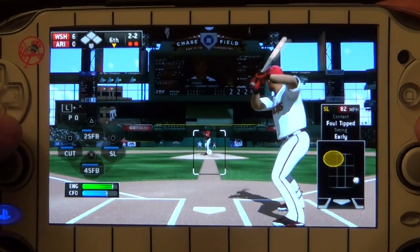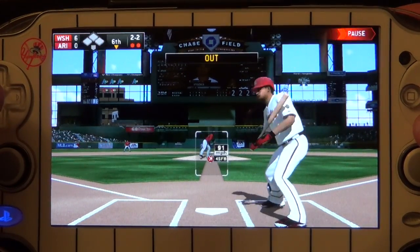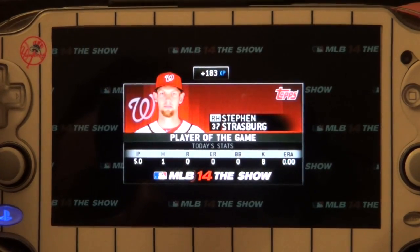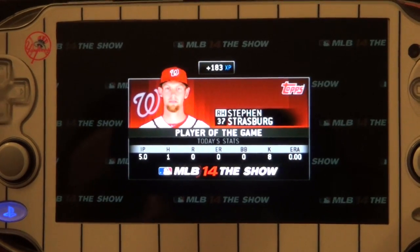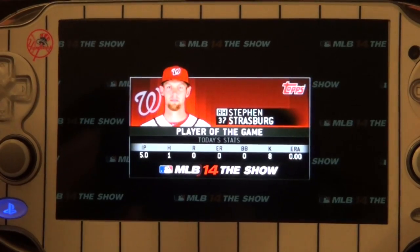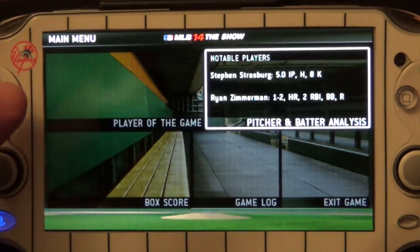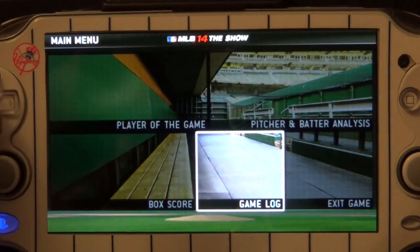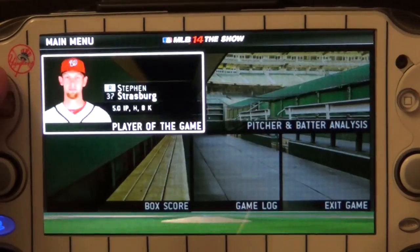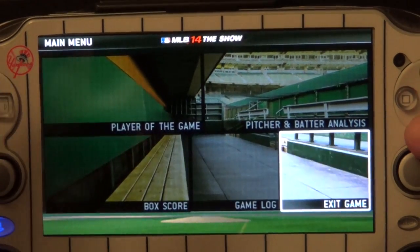I think I accidentally chose beginner difficulty. One pitch and that's over. When the game finishes there's no end animation — they're not celebrating or anything like that. You just see who the player of the game is, and from there you can see his record during the game, the game log, and box score. Then you exit the game.